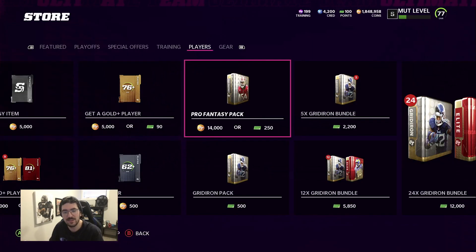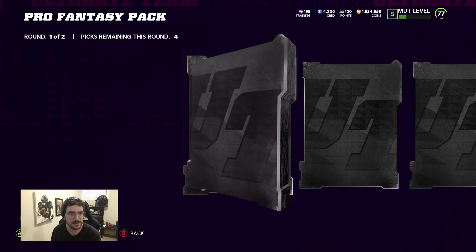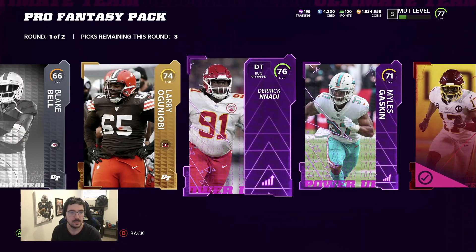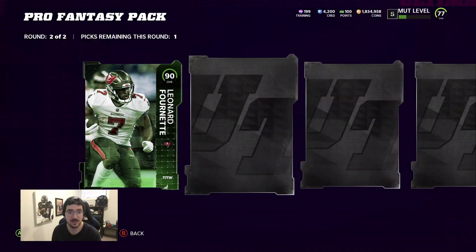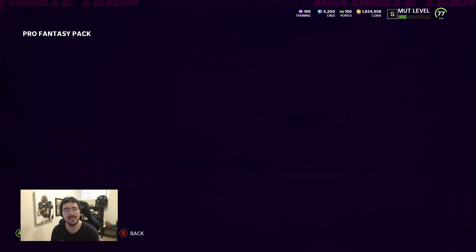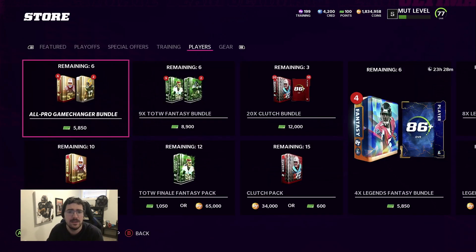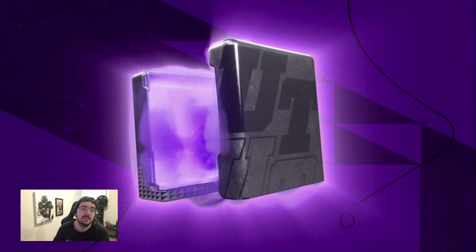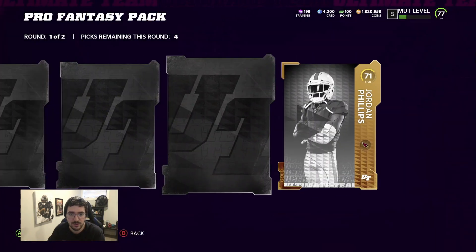Where are the elites? I feel like usually with these packs we at least get some elites, but I don't think we're getting that many right now. Pro fantasy, keep it moving. 90 overall for net - okay, we'll take that. 90 overall right there. 90s have been going for like 35k around there, so that's actually a decent pull. We got an 88, 89, 90 - can we do better? EA, you are the determining factor here.